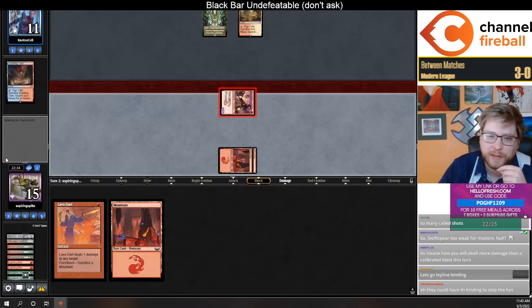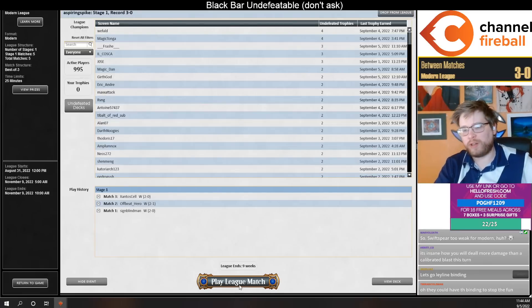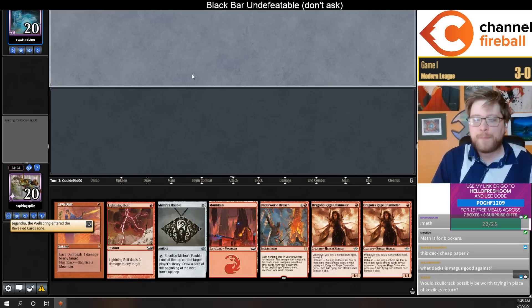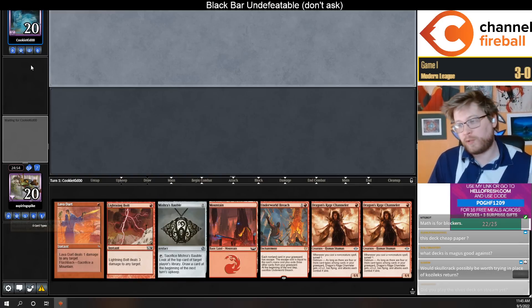They don't play Leyline of Binding — there's just not a good hit off Blast. I've never played Grounded here. But I predict that in the next set they're going to have Phyrexian spells and none of them are going to be zero mana — or if they are zero mana, they're going to be super safe.